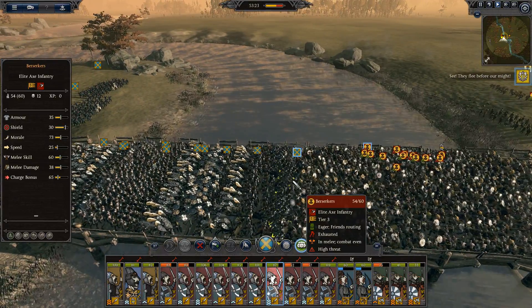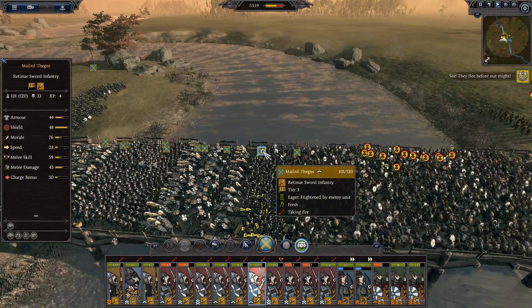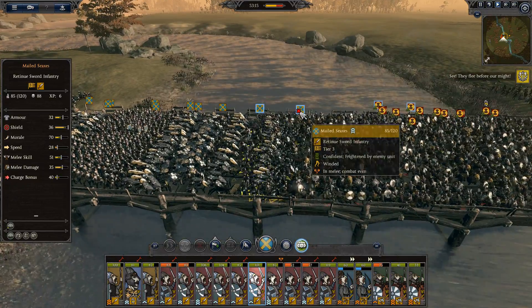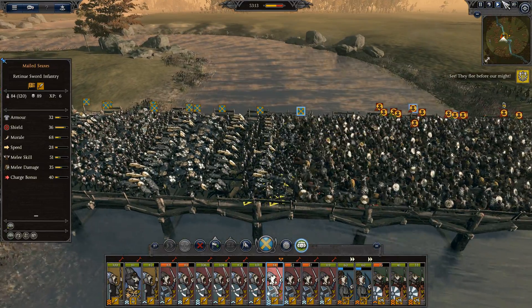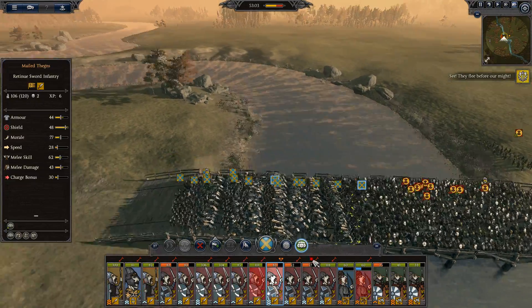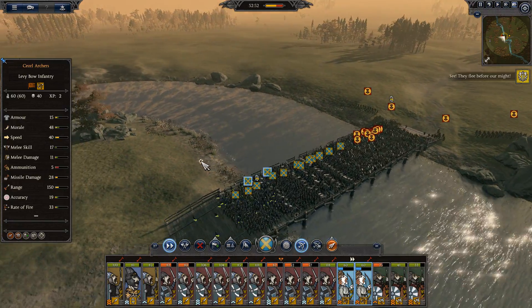This unit can hold for the time being. This unit is beginning to get engaged — you can see they just lost their formation there. Oh wow — what are my archers doing? No, no, no, no! Bad archers! These guys can pull back.